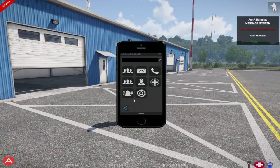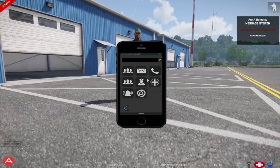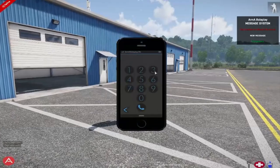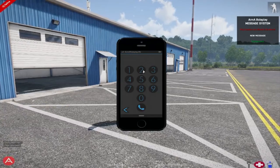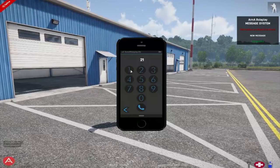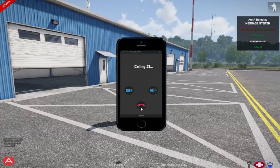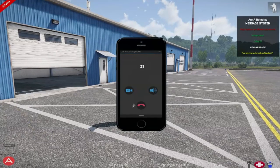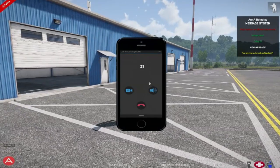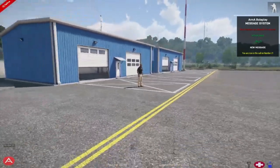Now we are going to be demonstrating the call feature. Go ahead and open your phone menu again, navigate your way to the keypad by clicking the phone button, and then we're going to give somebody a call. The person we're calling — their number is currently 21 — so go ahead and enter that, click the call button, and wait for the call. And there we have it — I have now answered the call. It gives me a nice little notification telling me I am now in the call with that phone number.